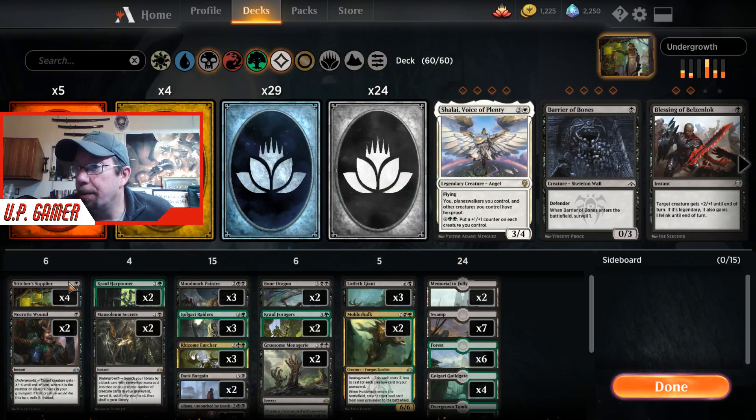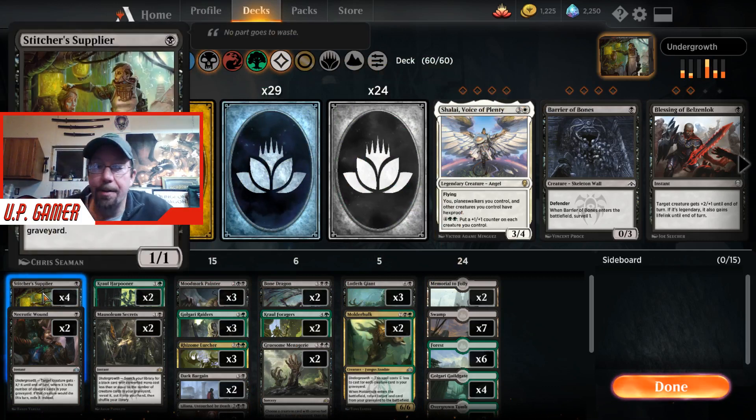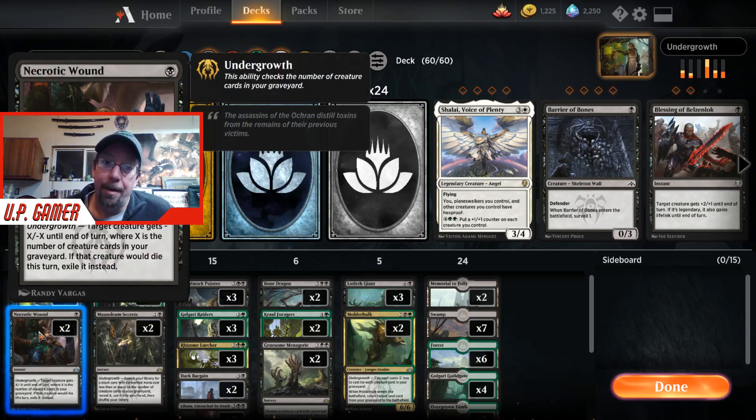Looking at the deck list, we have Stitcher Supplier. As soon as you play it, it dumps three cards into your graveyard, and then when it dies, it dumps three more cards into your graveyard, which is perfect for this deck. Most of the cards in this deck run off the Undergrowth mechanic, which means when they get played, they do something based on how many creatures are in your graveyard. That's what Undergrowth is.